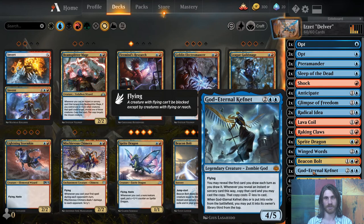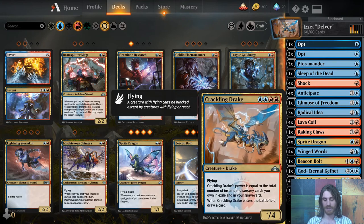Then we have one God Eternal Kefnet. It's legendary, so I don't want to run more than one — it's not like Land Destruction where we're getting a huge discount and the spells are more impactful. This one is just a value four-five that can keep coming back. And then four Crackling Drake, which is a four-mana flying ten-four or something like that, that draws you a card when it enters. So even if they remove it, at least it replaced itself — and they have to remove it because it flies and hits really hard.